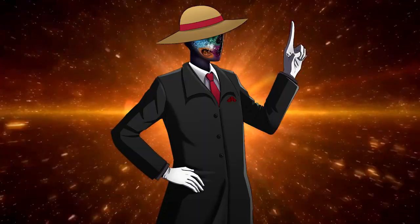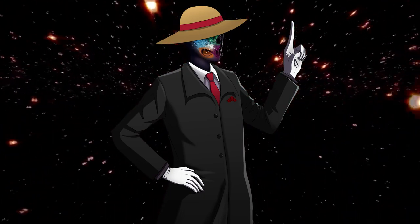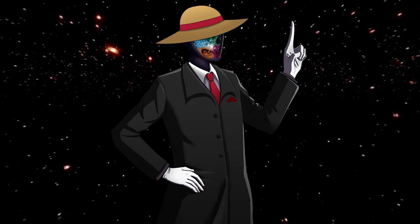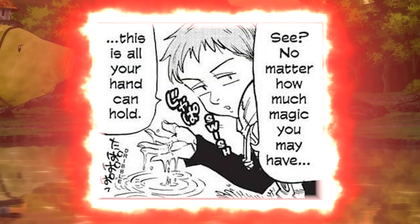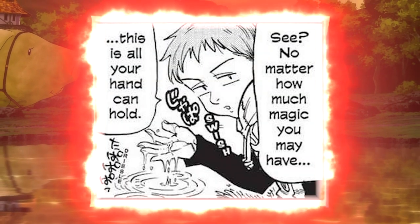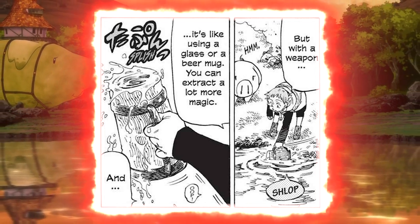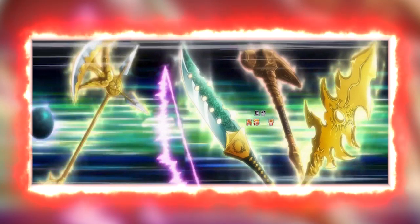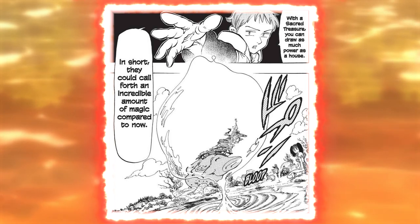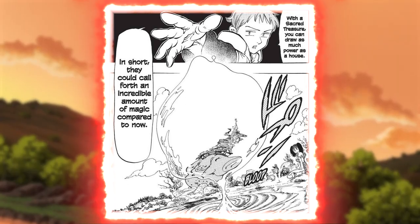Though Liz's sword is a good weapon, at the end of the day it is still more or less just a normal weapon. As King explains, a weapon can help draw out and focus a person's magic power. If a lake represents the totality of one's magic power, without a weapon a person can only draw out a handful of their true power, and with a normal weapon like Liz's sword they can draw out about a cup full. However, all of the Seven Deadly Sins have special weapons known as sacred treasures that, when used, can draw out exponentially more — going from a cup of power with a normal weapon to a house's worth of power with a sacred treasure.